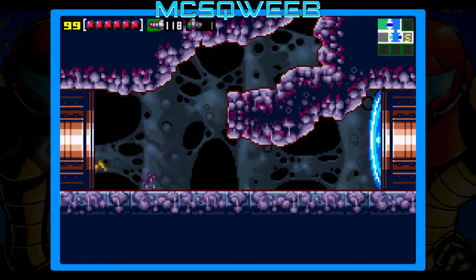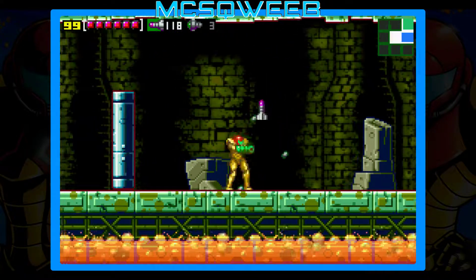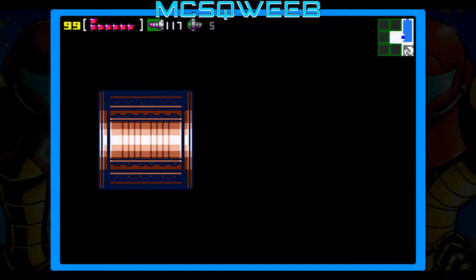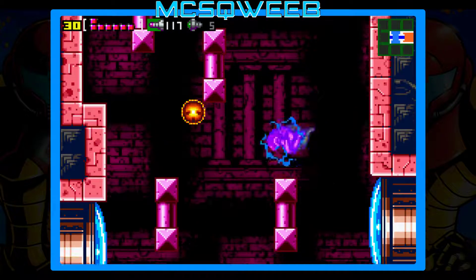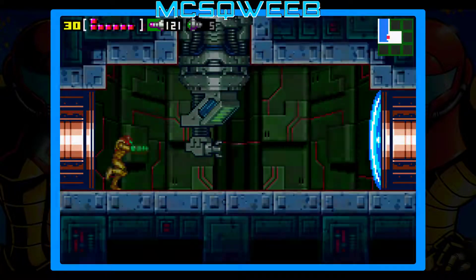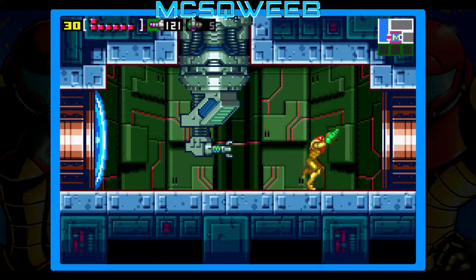Now we can actually enter Ridley. Because we got the screw attack, these enemies don't pose much of a threat anymore. I believe that's a heated room so I don't have to go that way — there's no point. Once you grab that energy tank, you don't actually have to go through that door; you can just jump straight down. I always grab this map because there are like a couple of frames where you can skip it, but I can't pull that off.